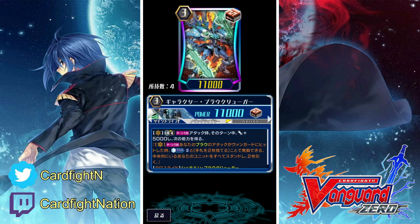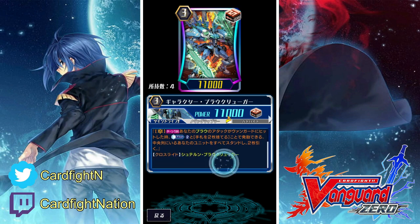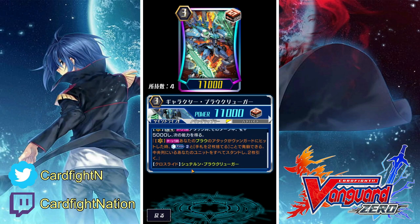The skill is limit break, once per turn. When this unit attacks, it gets 5000 power and the following ability: when this unit's attack hits a Vanguard, you can Counter Blast 2, discard 2 cards from your hand, and stand all of your units in the center column and draw 2 cards.